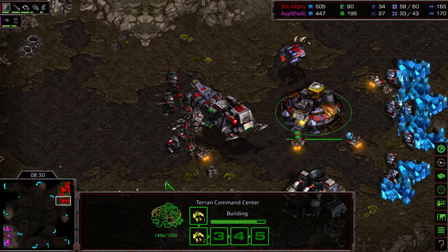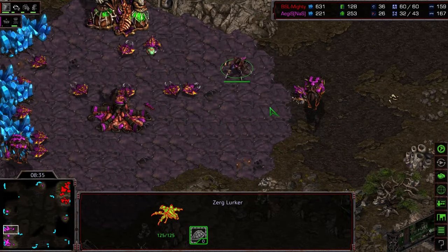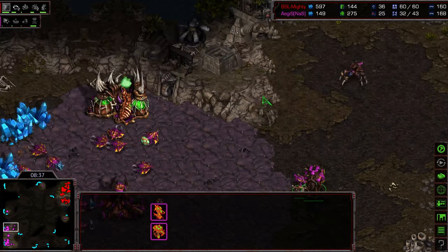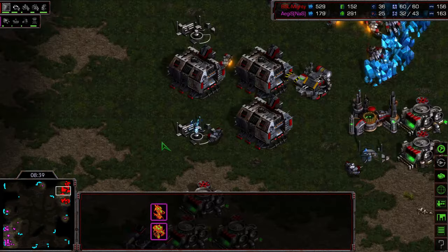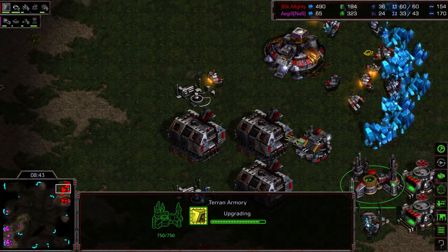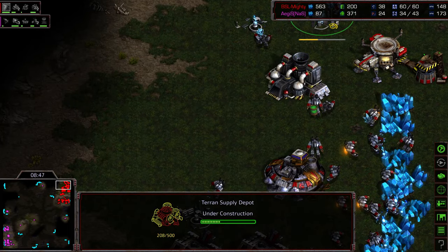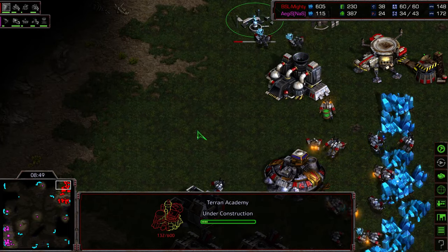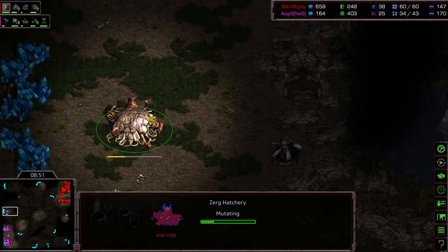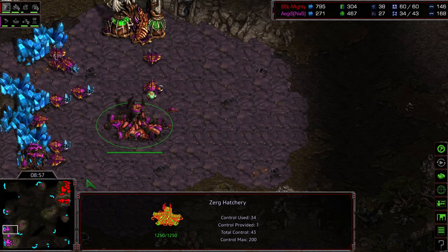Turret in place, just in case there was some sort of Lurker harass. One Lurker at the natural expansion — this is a very skeleton defense for Agistil as well. Mighty supply-blocking himself at 60, has additional factories plopping down, and is going pure mech to follow this up. Getting his third expansion at the 9 o'clock base — that'll be the fourth hatchery overall. And I worry about Agistil right here, because first of all he's significantly behind in supply.